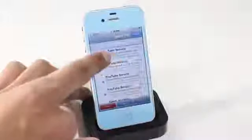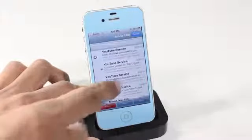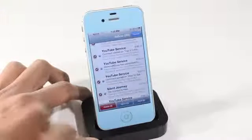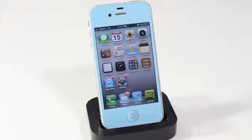The fourteenth Cydia tweak is called Check, and it lets you delete mail from your email client much more quickly. It allows you to highlight multiple emails — junk mail or already-read messages — so you can delete them all at once instead of one by one.